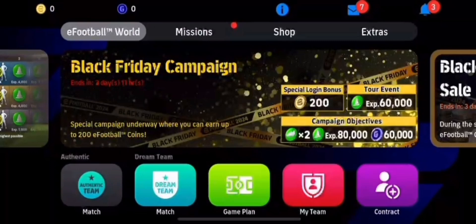To get started, open up the eFootball 2024 application and you will be greeted with this screen interface. In order to buy eFootball coins, simply tap on Shop.